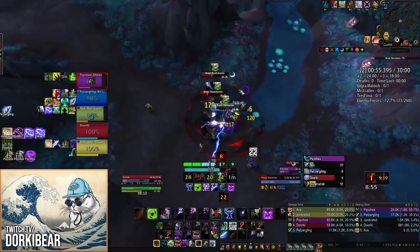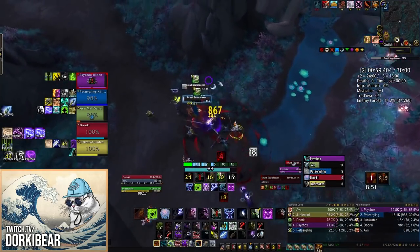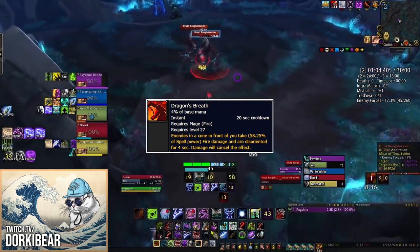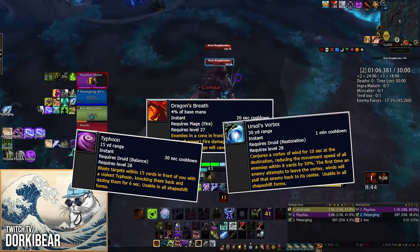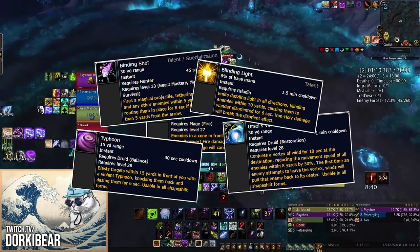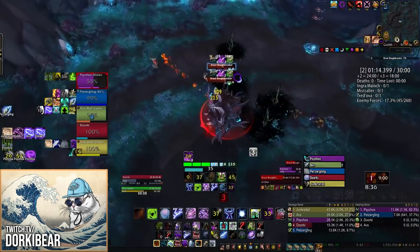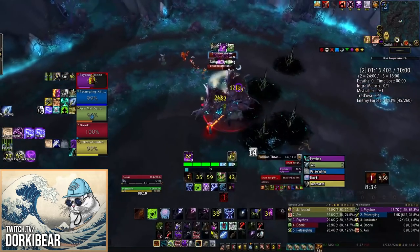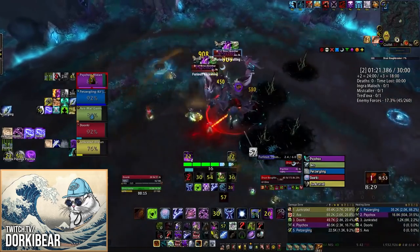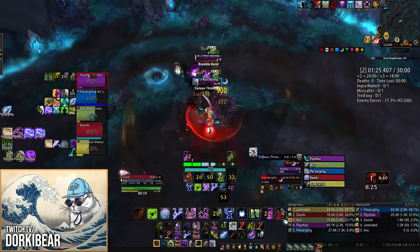Here's another thing I don't see enough — using your group's utility enough. Abilities such as Dragon's Breath from a Fire Mage, which is basically a 20-second AoE gouge, Typhoon, Ursel's Binding Shot from the Hunter, and Blinding Light from Paladins. There are so many different stops and abilities that can help you kite as a tank that aren't being used enough. More players should be calling for these or actively using them and letting the team know when they're available.